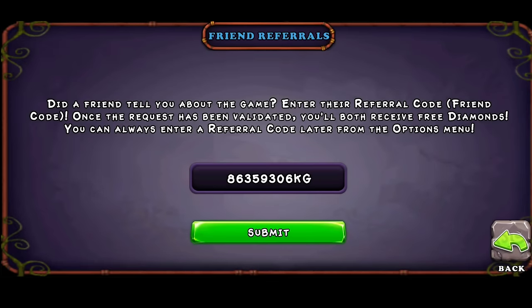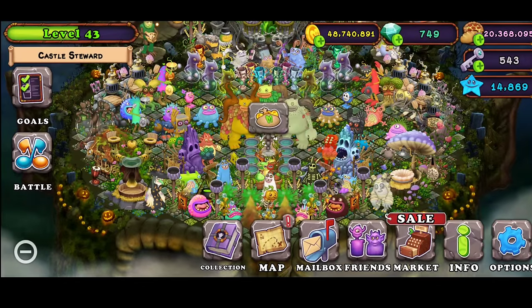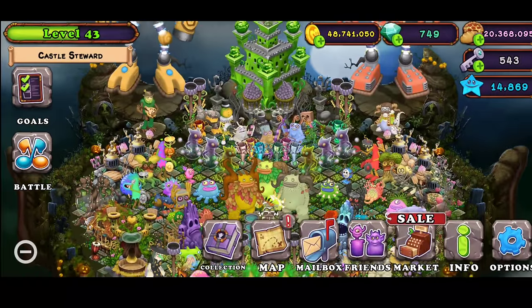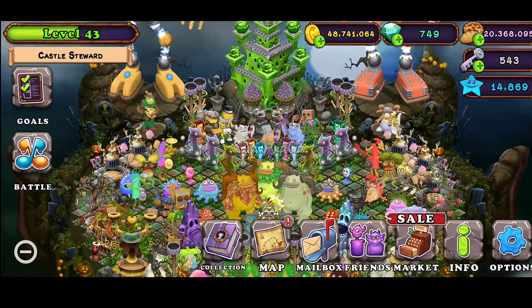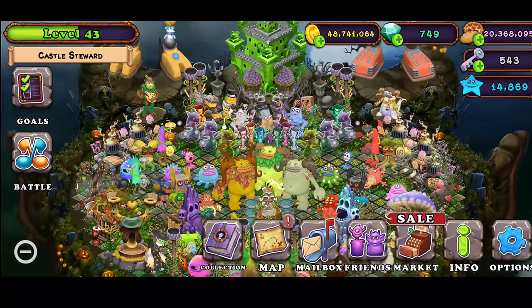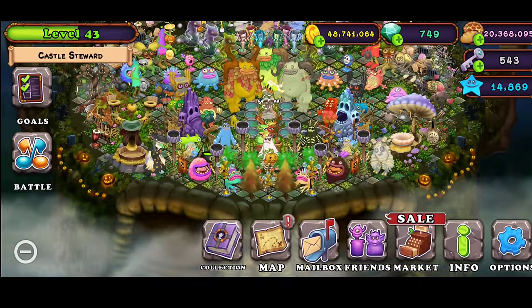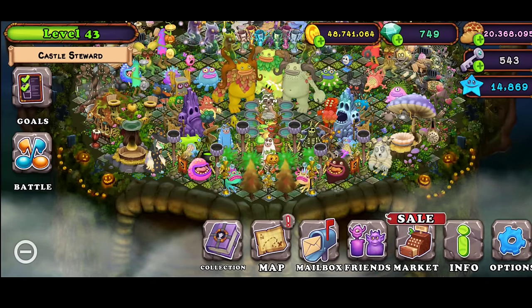Just basically click submit, and it's really simple. You get five diamonds, and I also get five diamonds, so it's a really simple way, and it helps me out too with my videos for my breeding videos and everything like that. That was tip number one, and let's move on to tip number two.